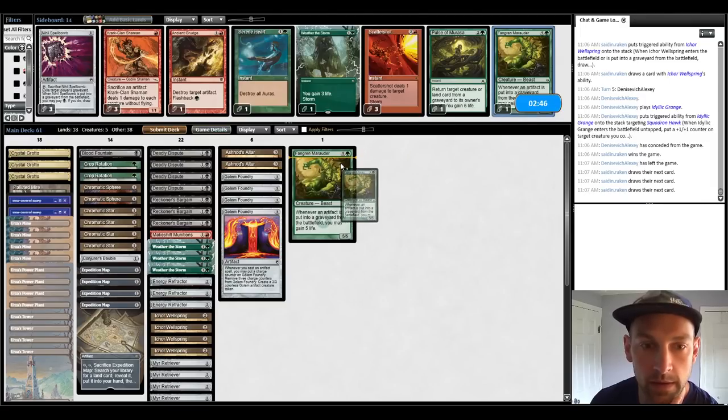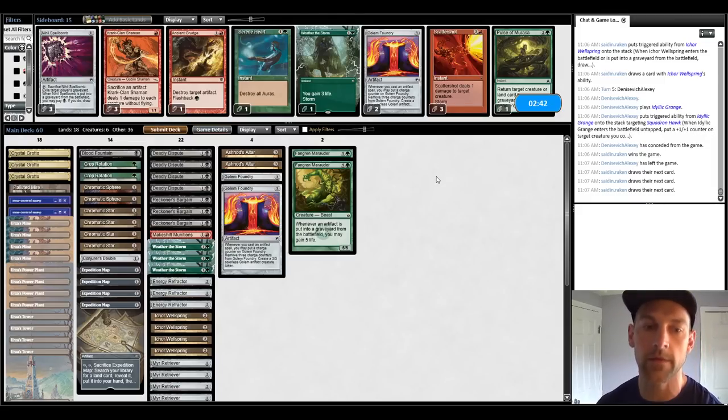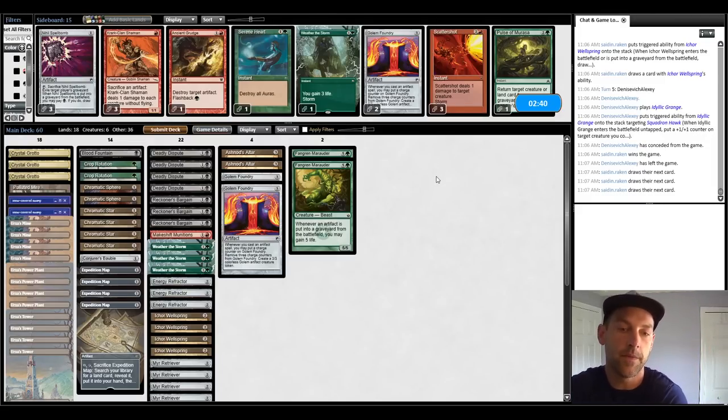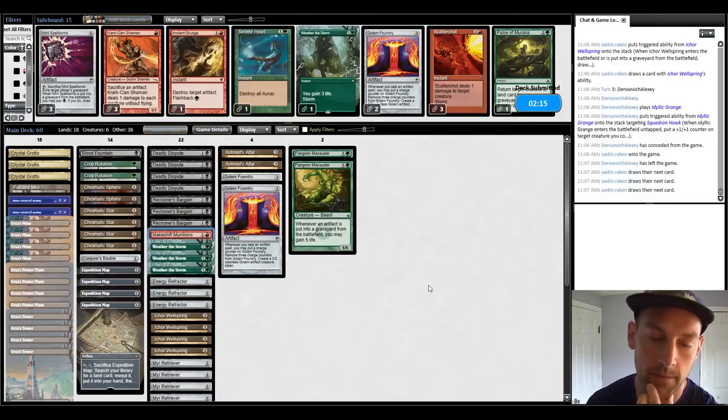What I decided to do is bring in the Fangren Marauders, cutting two Golem Foundries. My reasoning is that spamming Golems is not very useful when they have mostly Flyers, and Fangren Marauder is going to get us out of range of their Pump Spells. It could get Journeyed, so we have to be aware of that. We can't Kark Clan Shaman to wipe them. They could bring in a Relic, but we can fight through it with a Blood Fountain. Eventually we'll just Munitions them out and win the game. We have 20 minutes to do it.